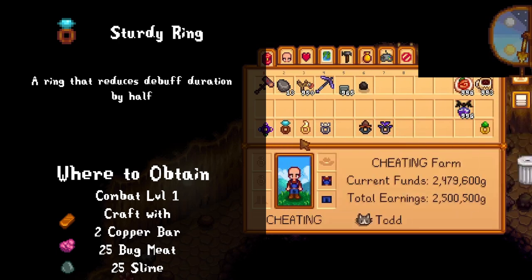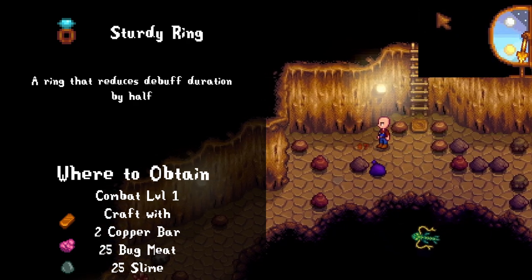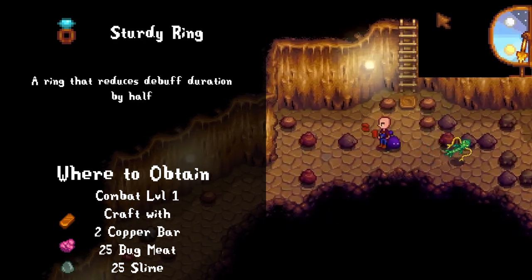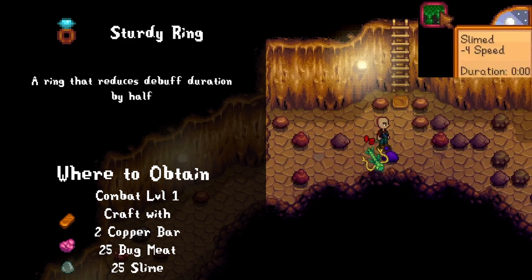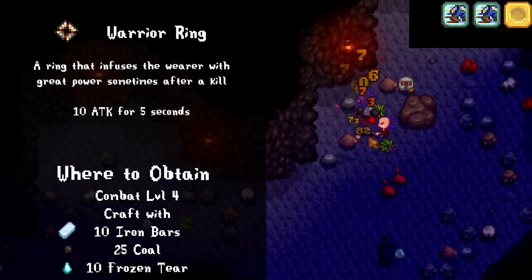The sturdy ring is one of the earliest rings you can get, so expectations are pretty low, but somehow it manages to drop the ball. The materials required are far too high — two copper bars seems reasonable, but 25 slime and 25 bug meat seems way too high. By the time I have the materials for this ring, I've already gotten other rings I'd rather use. The only reason I would ever make this ring is for perfection files.